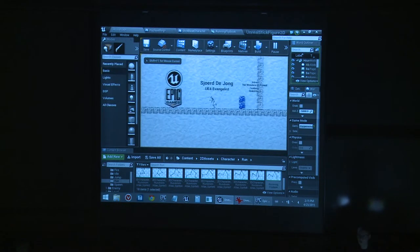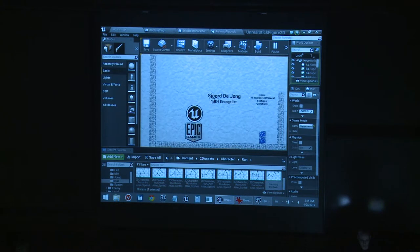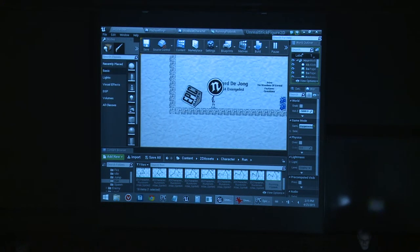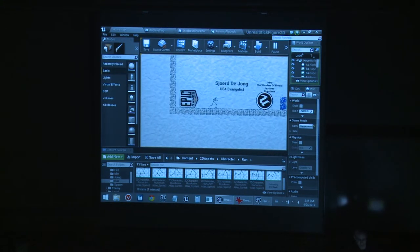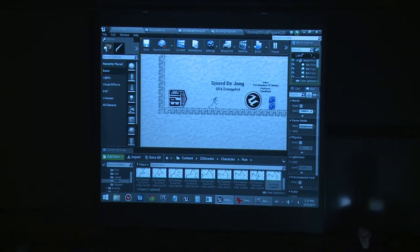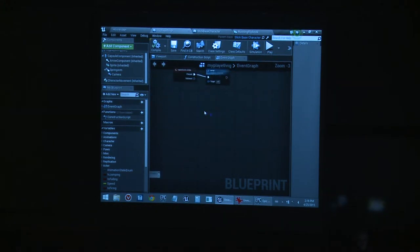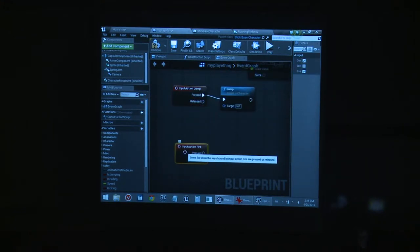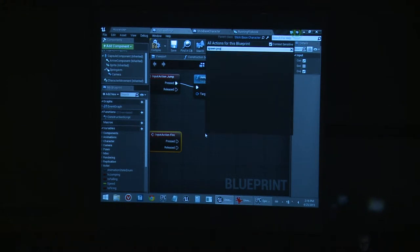Now I get correct flipping — so it's pretty much playable. I have a basic character who can run and jump, and he does his physics. No game is complete without shooting things, so next step: I want to be able to fire. I go back to the script and add a 'Fire' event — it's a similar input action defined in project settings. Then I'm going to do 'Spawn Actor From Class', spawning a projectile using the player's transform as the spawn location.